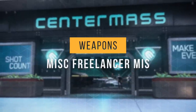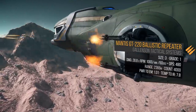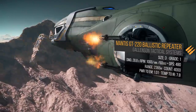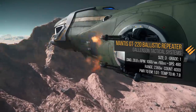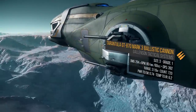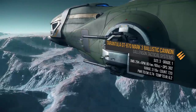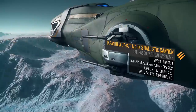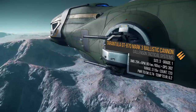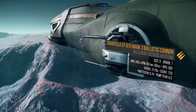Let's talk about its stock weapons and my recommendations. On each side, the Freelancer MIS has a PC2 dual mount with 2 size 3 hardpoints, each equipped with a Mantis GT220. I prefer these on light fighters, but with the Freelancer's higher life expectancy these would run out of ammo quickly. I'll be swapping them out for 2 size 3 Tarantula GT870 Mark 3s. One GT870 does 294 damage times 80 RPM for 392 DPS and an outstanding 3,100-meter range. It has 720 rounds, depleting in 540 seconds of continuous fire.